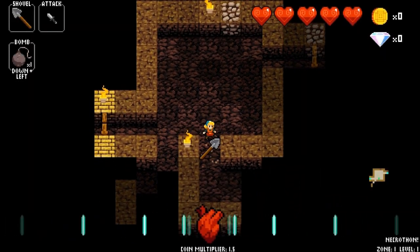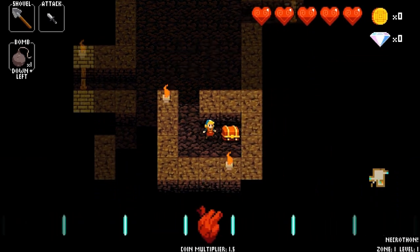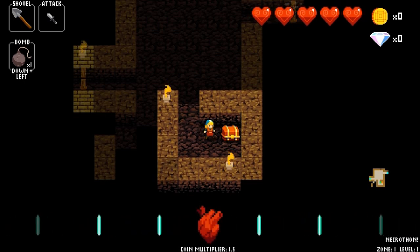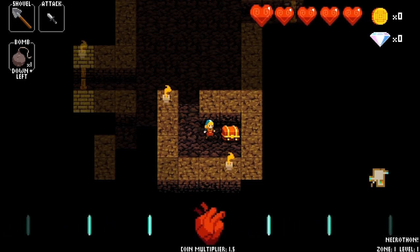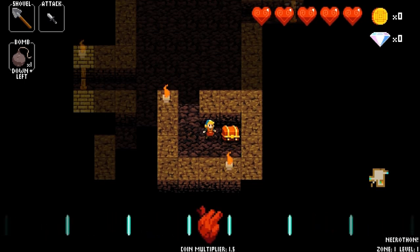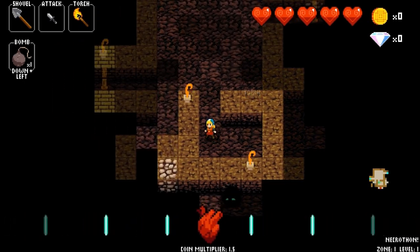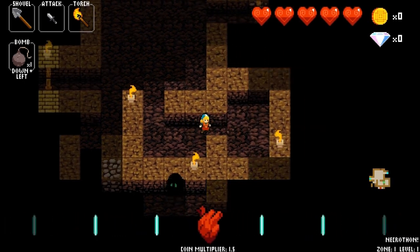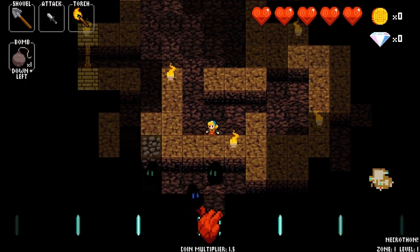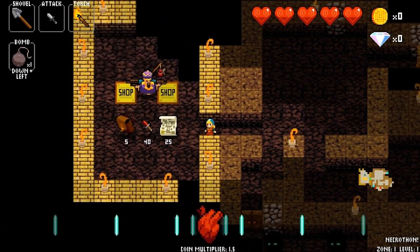Here we can dig around and find treasure chests. These treasure chests have random items in them — depending on the color or if they're mimics, they will drop various things. Basically they drop either food or torches, which is useful because torches light up the area so you can find out where you need to go and show you the hidden areas.